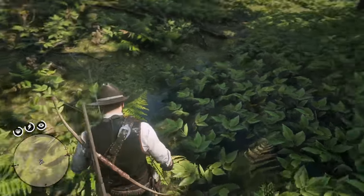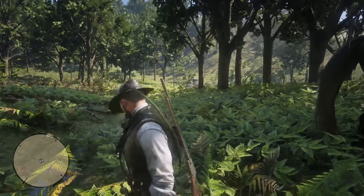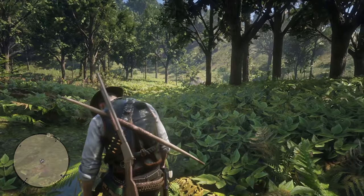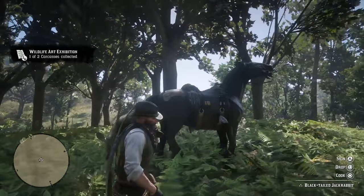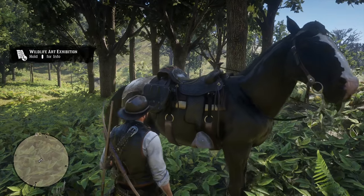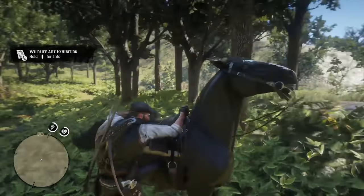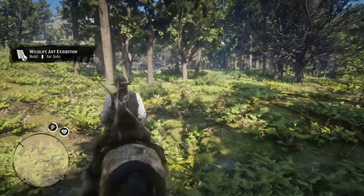I believe you cannot skin it, so just pick it up as it is and put it on your horse, or if you're close enough you could just walk it to the mail. That should give you a pop-up if you've done it right for the Wildlife Art Exhibition. If it doesn't, that means your rabbit isn't pristine or perfect enough for it to work.